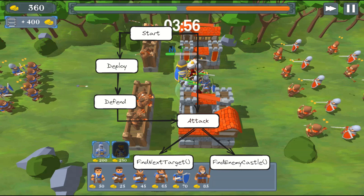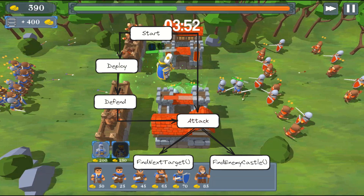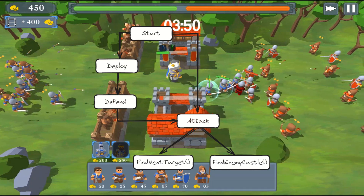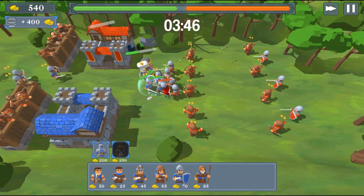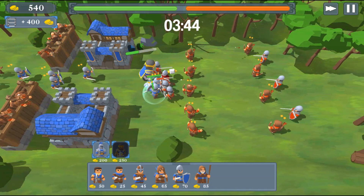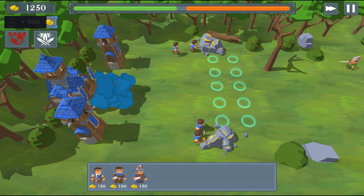A unit will only advance towards the enemy when an attack command is given. A unit can also be directly deployed in the attack state — the attack state is a boolean flag, so if it's active when the unit is deployed, it will ignore the other two states and run directly towards the enemy base. The next task was to add a deploy zone to the game and show it to the player visually. I did that by adding 10 deploy zones in front of each base.